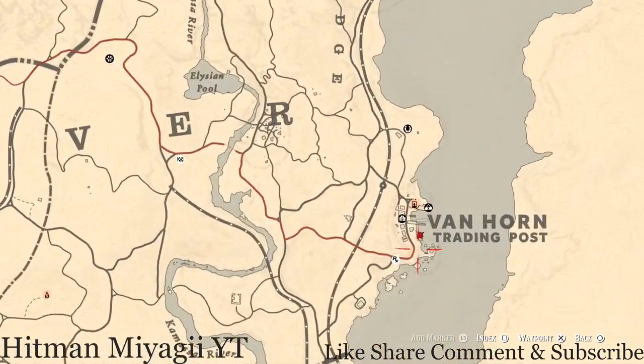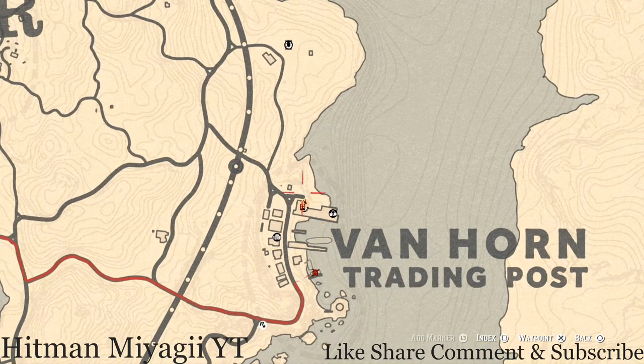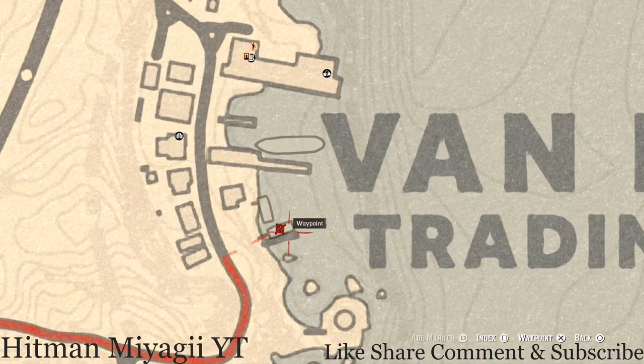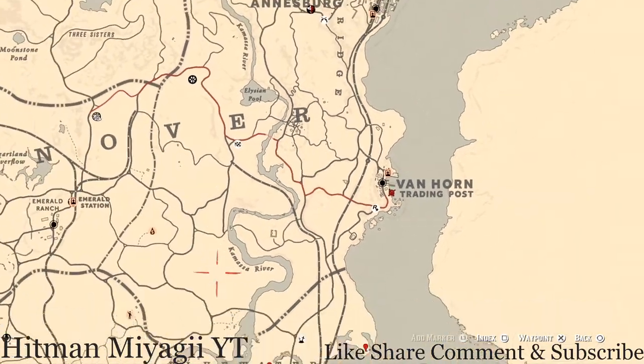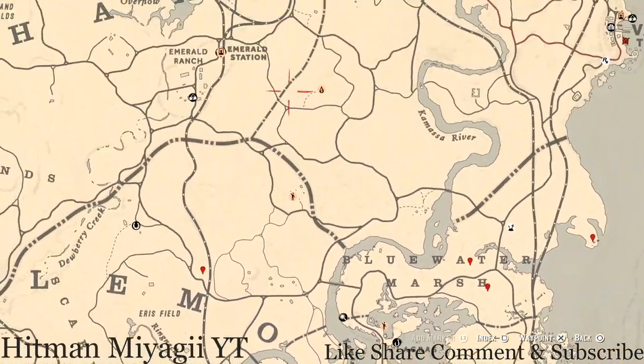Next is the Caribbean Rum antique alcohol bottle, which is right inside Van Horn Trading Post. Fast travel to Van Horn — it should put you near the post office. Run down to this boat, go up the little ladder, and on the second level use your Eagle Eye. You should see the Caribbean Rum antique alcohol bottle sitting there. This is for the antique alcohol bottle collection or the moonshine shack recipe.